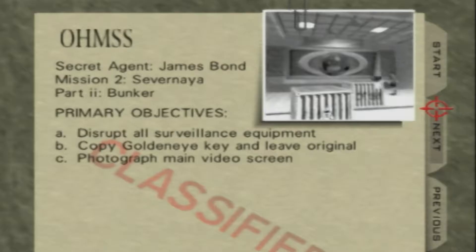Now guys we're on part two of Severnaya — the bunker. Objectives: disrupt all surveillance equipment, copy the GoldenEye key, and leave an original photograph on the main video screen.